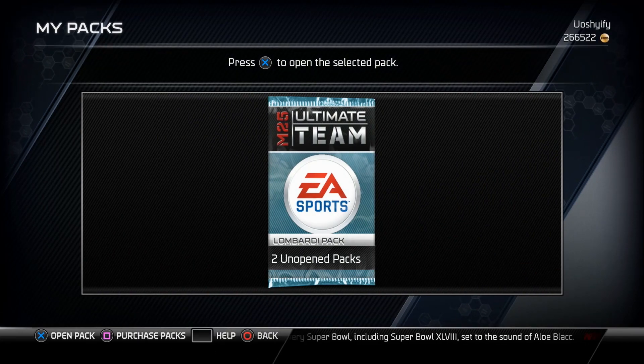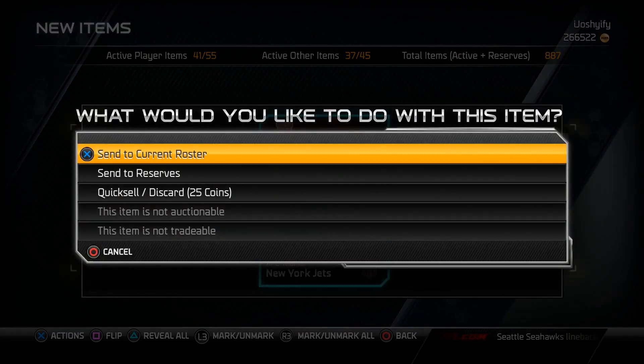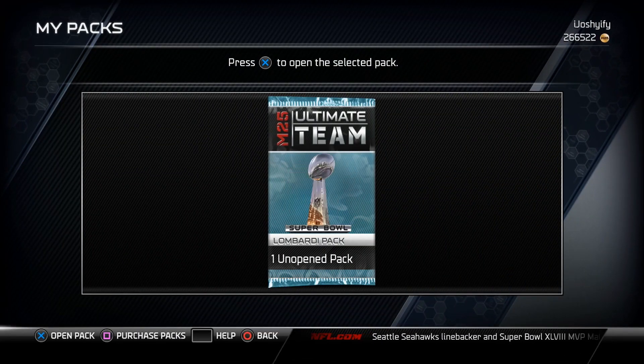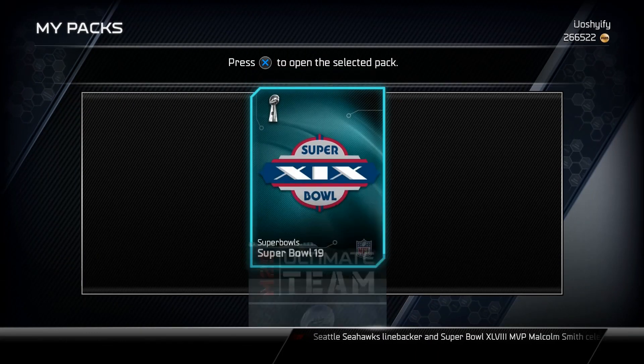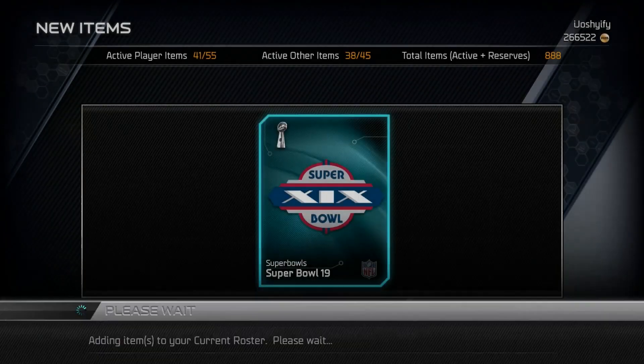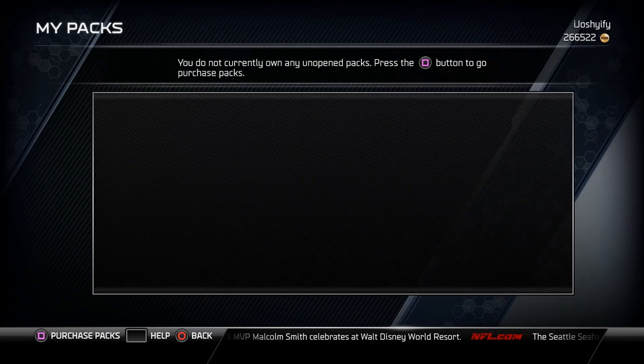We haven't got any duplicates yet so we can't really work on our collection right now. We get a Jets collectible, and then the last Lombardi pack gives us Super Bowl 19.